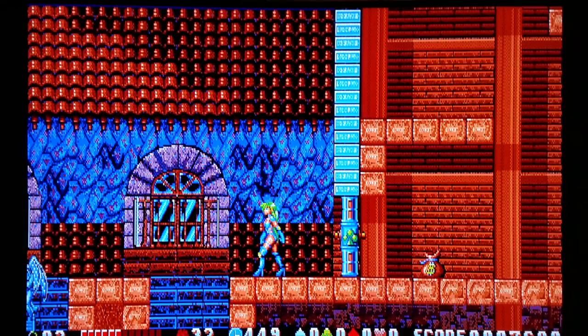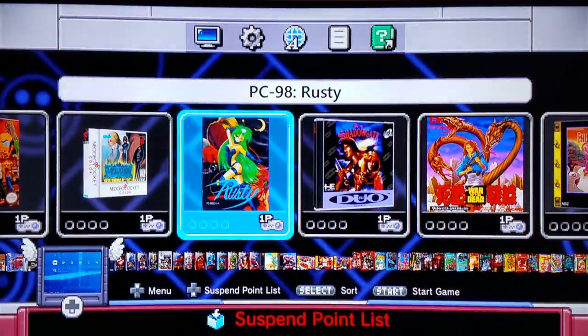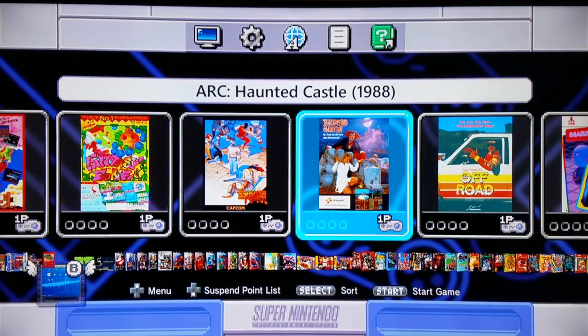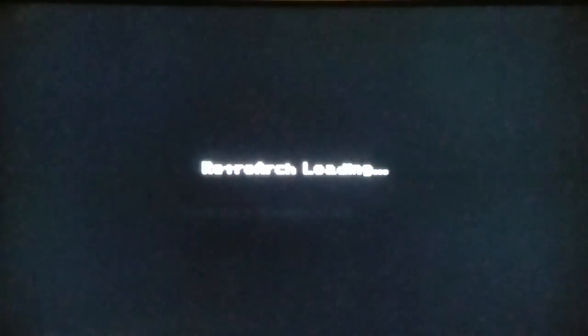We're going to move on to one more game to close up shop — another Castlevania game released in the arcade without a Castlevania title attached to it, but it is 110% a Castlevania game. It is one of the most difficult arcade games I have ever had the pleasure of playing: none other than Haunted Castle from 1988, made by Konami. If you're ever going to use the Cheats H-Mod for MAME, this is most certainly one of the games you may want to use it for.